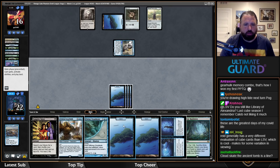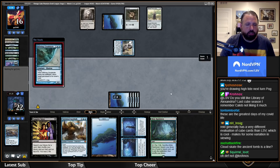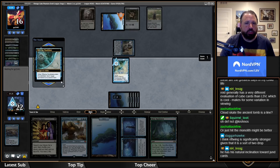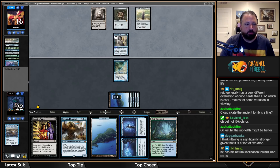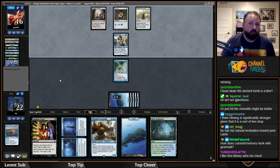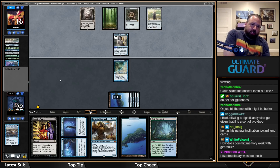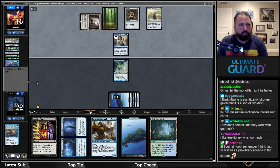I'm at 16 life. I'm just going to do this — it keeps them from playing into anything relevant. They could still Tinker for Inkwell but I think I can outrace that given my hand. If that's their next turn's play I don't mind. Next turn I can Torrential Gearhulk back Dig — that would be my weapon of choice.